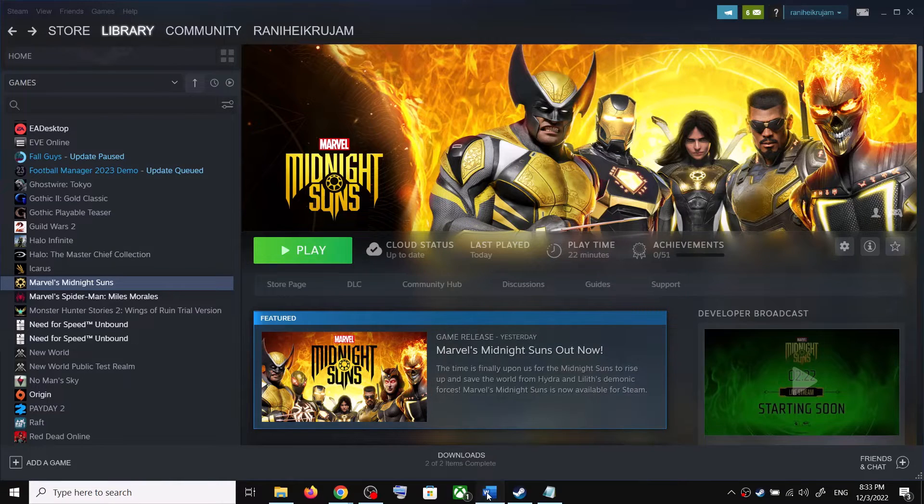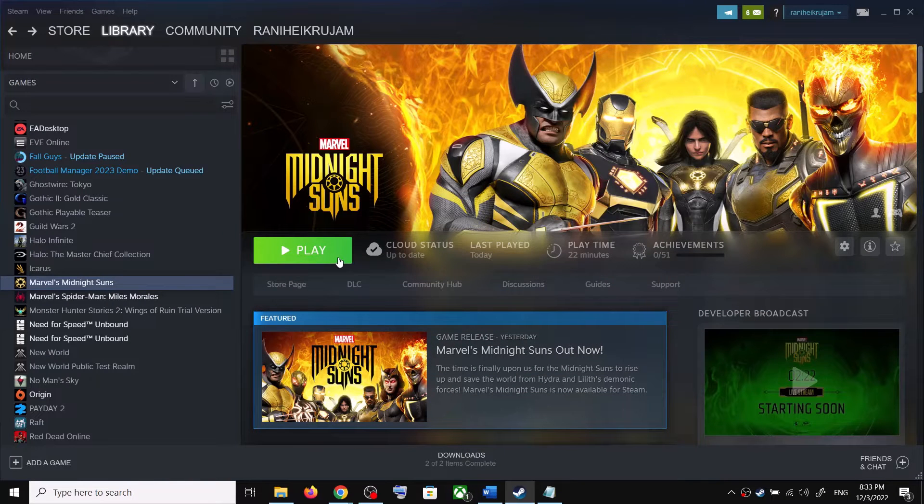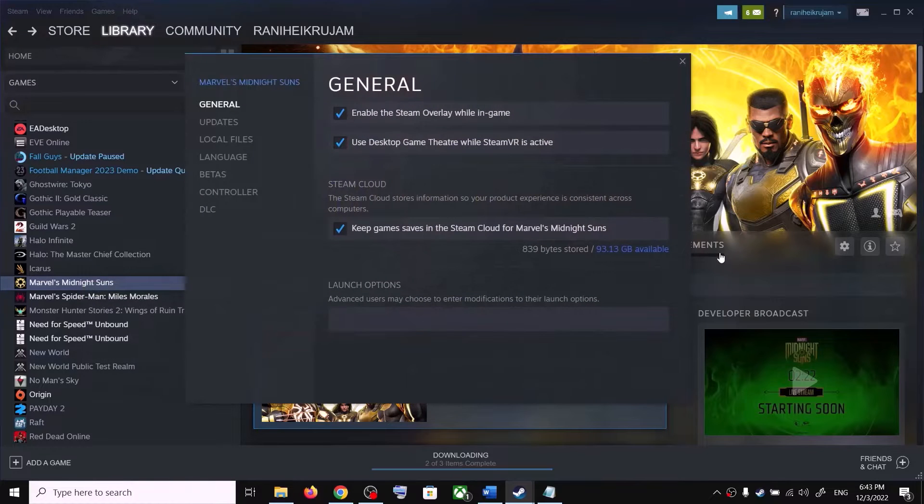The first step is to skip the 2K launcher. For many users, skipping the 2K launcher has worked to launch the game successfully. To do this, go to Steam, make a right click on the game, select Properties, and under General you can see the launch option.